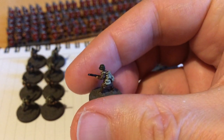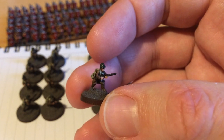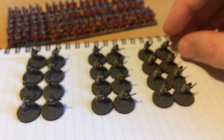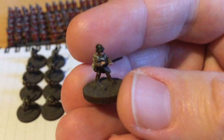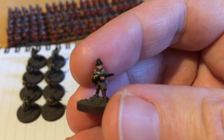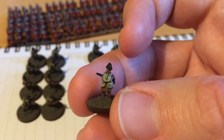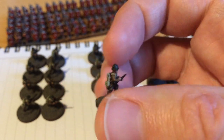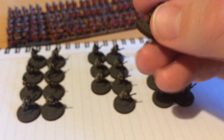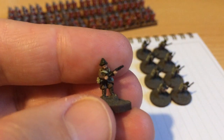These are the riflemen — 24 riflemen. These are tiny but quite simple to paint. They are small, but when you get your eye into the details — the backpacks, webbing, strapping across the shoulders and chest — you get into the rhythm of painting them and they're quite nice.